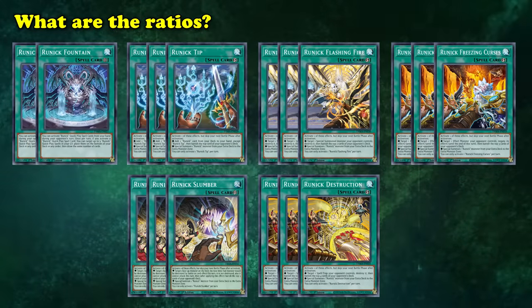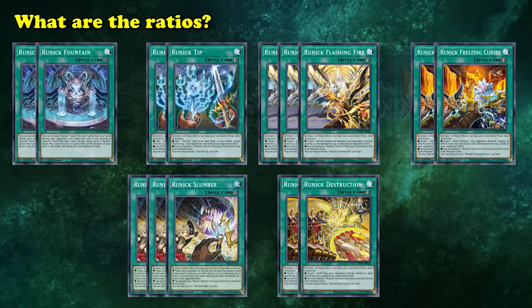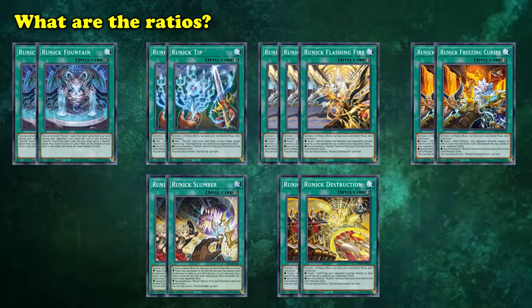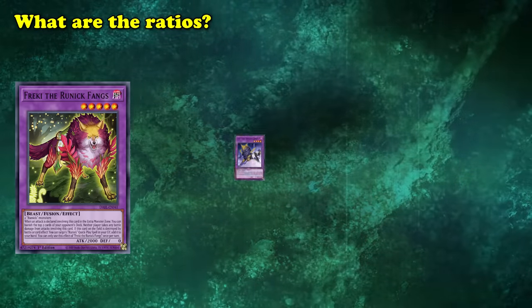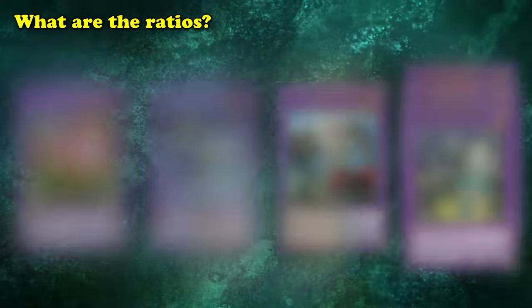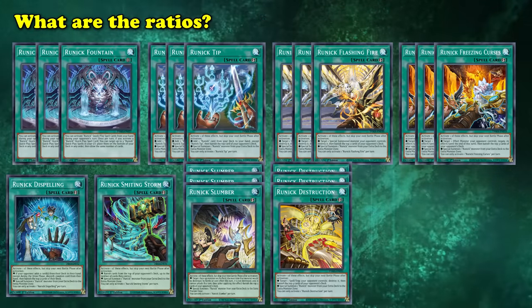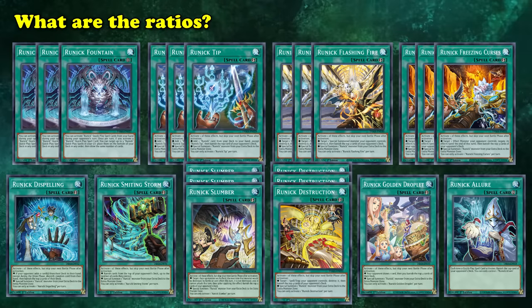But in Master Duel, some of the Runic spells are currently semi-limited, so you're stuck playing 2 Fountain, Tip, Destruction, Freezing Curse, and Slumber. No matter the format, you also have to dedicate quite a few extra deck spots for the Runic Monsters, with most decks playing 0-1 Frecky, at least 1 Gary and Munin, and 2-3 copies of Hugin. In even bigger Runic engines, you also have the option to play an extra Fountain and copies of Dispelling, Smiting Storm, Golden Droplet, and potentially Runic Allure if you want to rely on a deck-out as your main win condition.